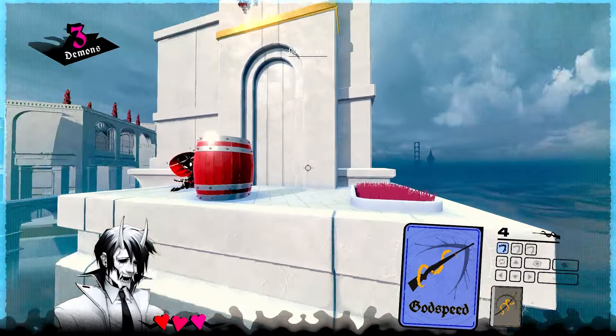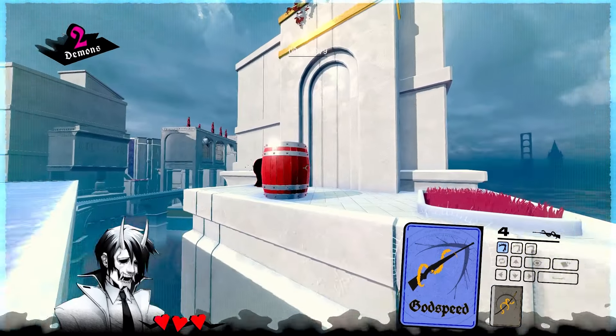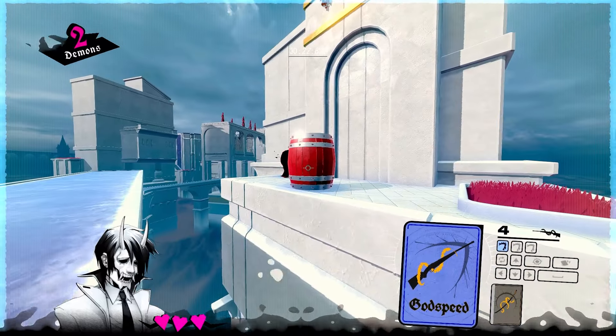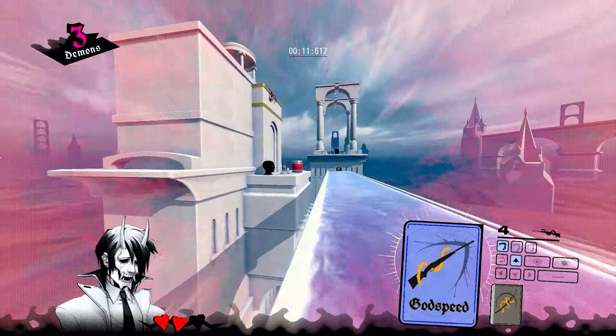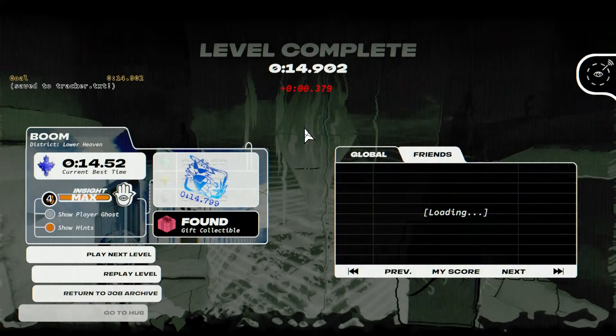Everything is the same until this point where you walk along the edge and shoot this barrel while you're in range of it. That'll give you extended pickup range to pick up this fireball, then you godspeed across and fireball towards the ending. It should look something like this: shoot the chest, walk along the edge, shoot the barrel, godspeed, fireball over.